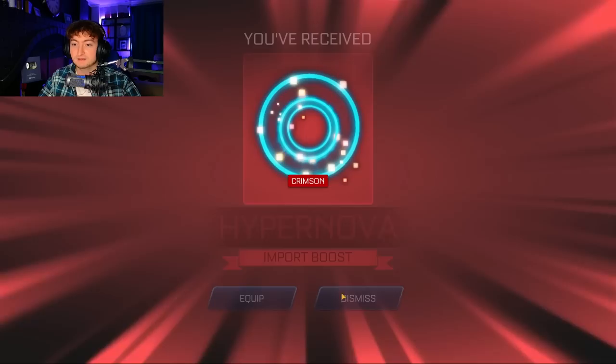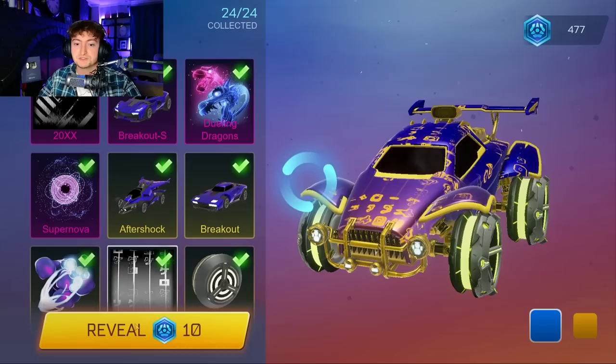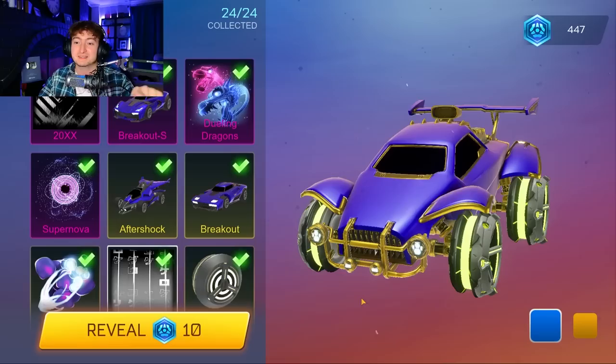Diestro — we'll do like five more. Gray Sub Zero. The amount of black markets is actually nuts, love it though. Crimson import, Crimson Toon Smoke. Putting the Crimson on this — Dueling Dragons, Burnt Sienna, and a Septum. Black Ion — if you don't know that one — and a Pink Dueling Dragons, wow.